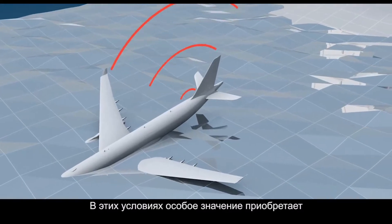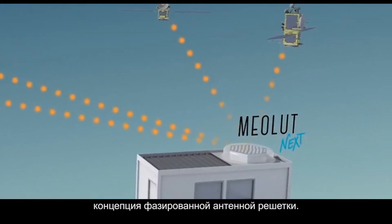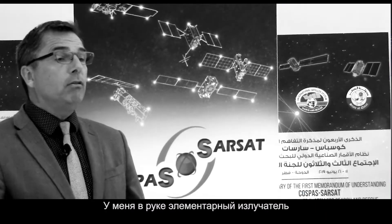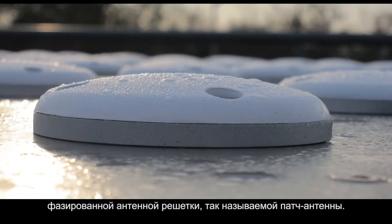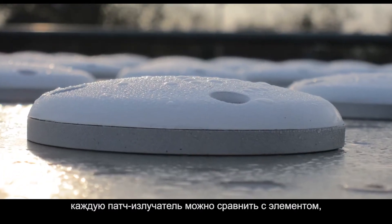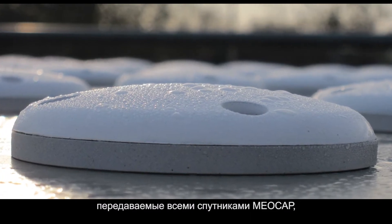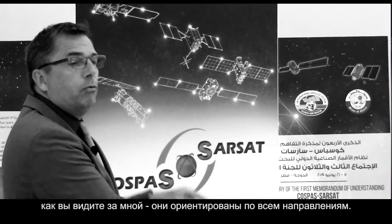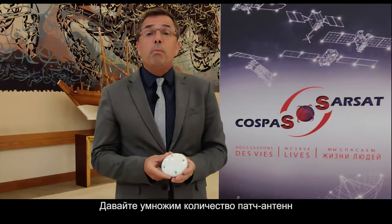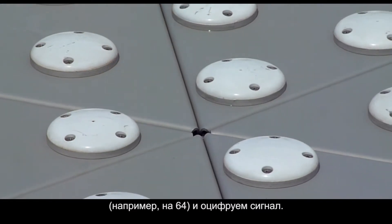In that context, the FASAR-ray antenna concept is really appropriate. In my hand is an elementary element of a FASAR-ray antenna — a so-called patch antenna. Each patch can be compared to a cell, which has the capability to catch beacon signals transmitted by all the satellites, looking in all directions, as you can see behind me. Let's multiply the number of patches by 64, for instance, on digitalized signals.